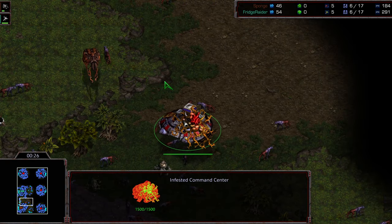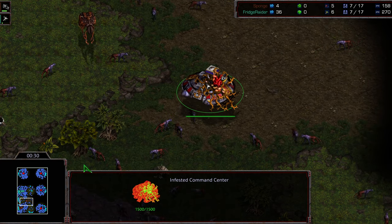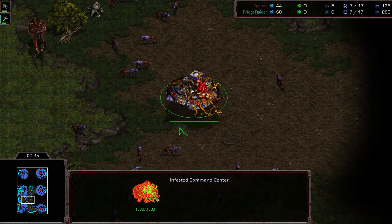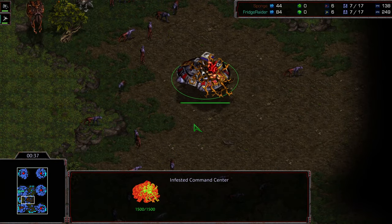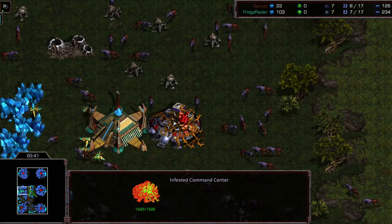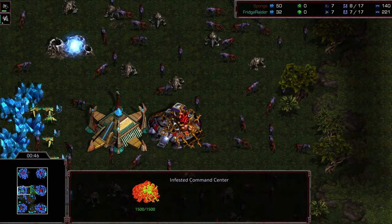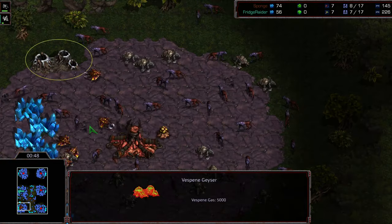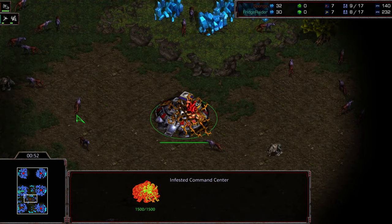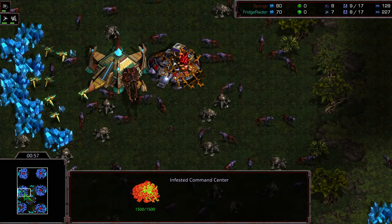It almost feels like a 50-50 risk. You managed to sneak the Command Center out, but are you going to be able to land it? I think he found a nice patch without the bengalas blocking it, or he's trying to go somewhere to the center. But this is an interesting starting position because there are actually close spawns. He landed it right in the middle without any bengalas.